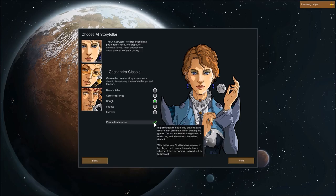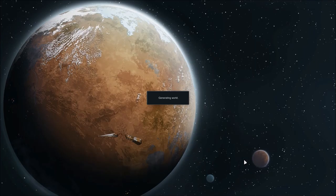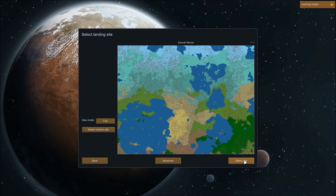And permadeath mode must be on. Because, come on — permadeath mode? You can't pass up on that. For the world seed, I was thinking let's go with 'Urist,' just for a seed. That'll generate the world — boom. This is Urist world. If you type in Urist, you will get this world, in case you wanna have the same world.